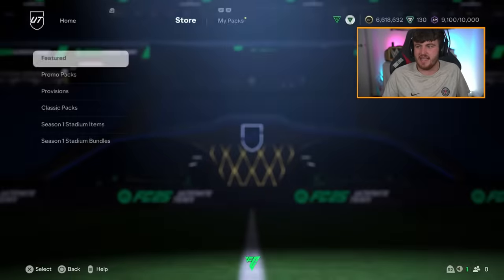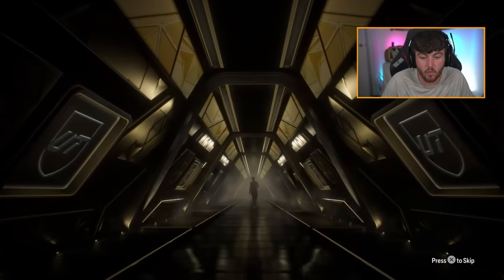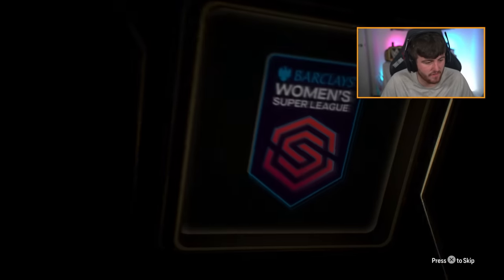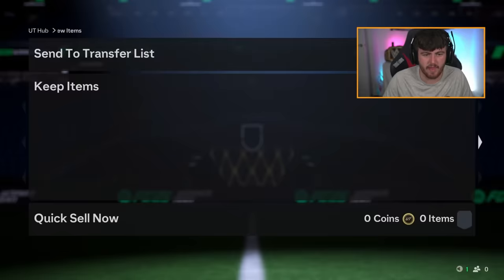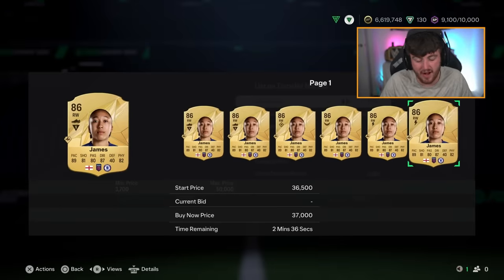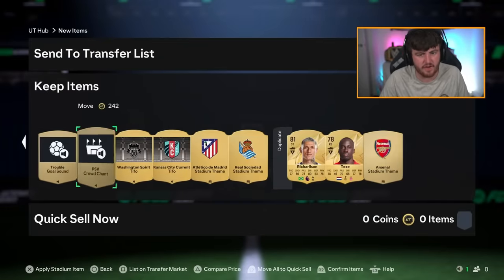Mega pack next - come on EA, cook for us please. Walkout! It's going to be a right winger - Beth Mead. Actually it was Lauren James, not even Beth Mead. She's worth about 30k as well. So we've probably made over 100k from rival awards including the coins - definitely over 100k. Absolutely cooked for Wesley here.